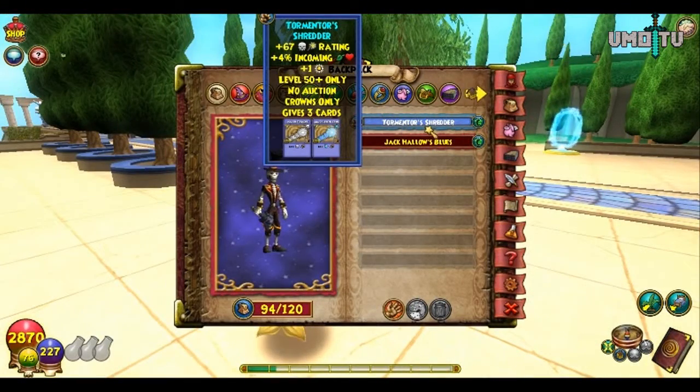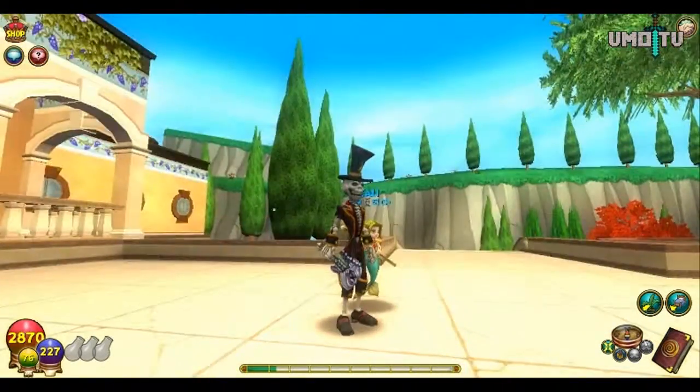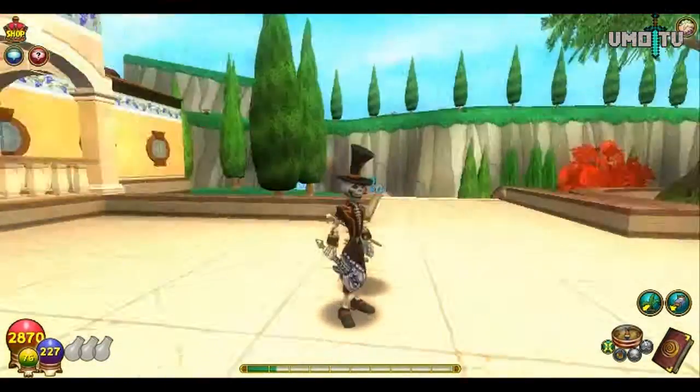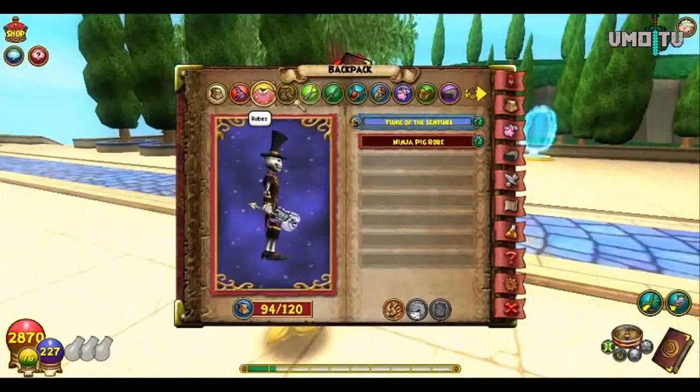You guys can see the wand hits — they have a death and an ice one it comes with, and they both do 120 damage. It gives me an extra 67 crit rating for death spells, and an extra 4% incoming health. And you start with a power pip. As for the attire, the attire doesn't come with any stats or anything — mainly they just have it so you can stitch your current items to it, which I did.